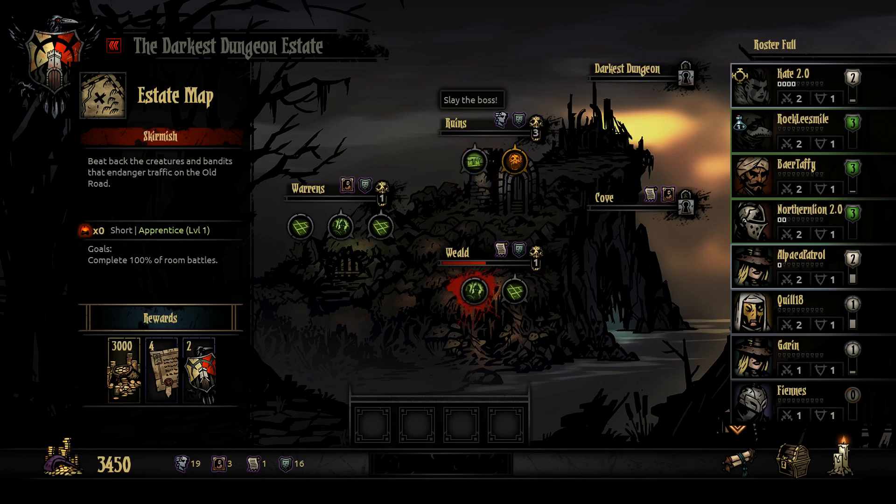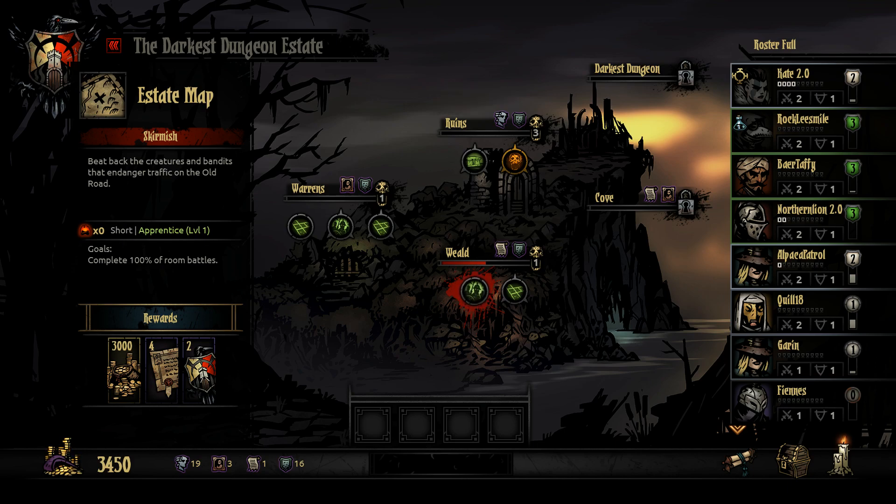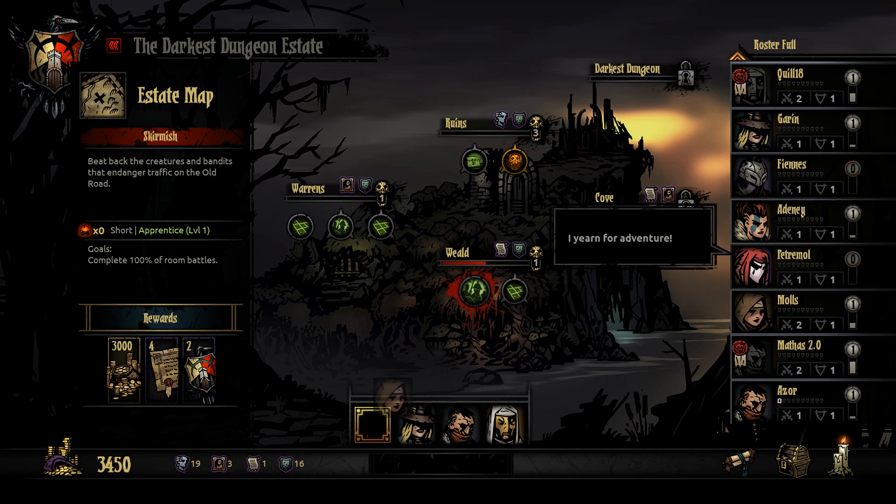We've gotta go down here into the Weald — I know that might not be how it's pronounced. So that we can get more deeds. No wonder I have such a huge surplus of these items. Okay, we're gonna come down here to get more deeds so we can upgrade our blacksmith area and we're gonna send the B team. That means Rob in this spot, Quill in number one, Mathis 2.0 in number two, and Mauls at the back.